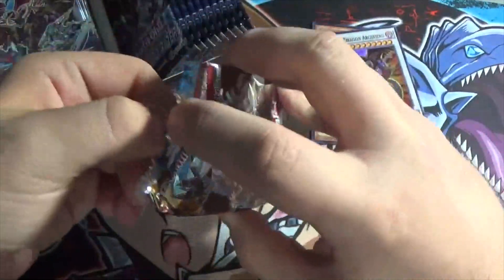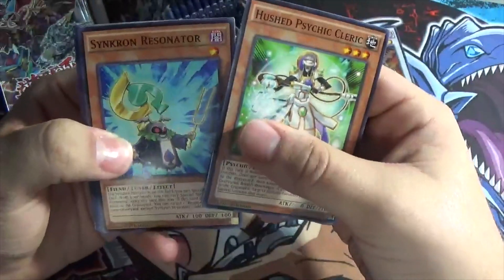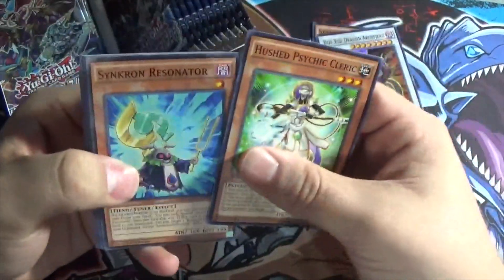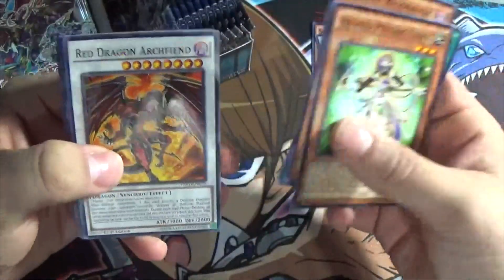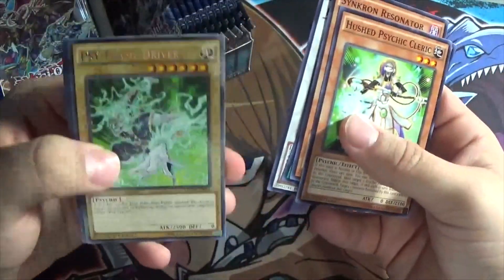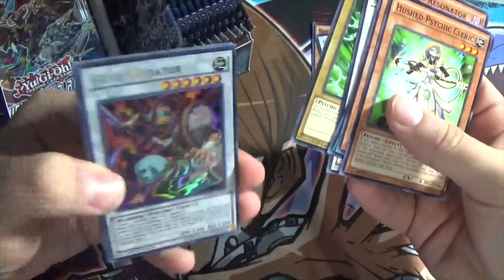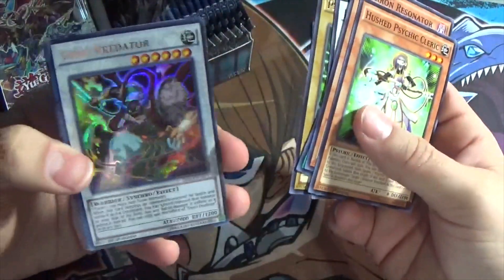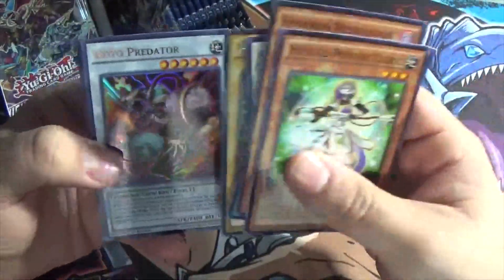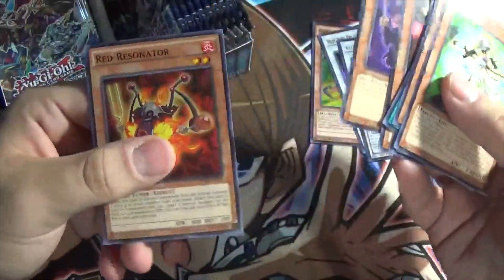Pack number three! Poshsack Ecrylic, Synchron Resonator — I remember the OCG name for that — Future Glow, Red Dragon Archfiend as a common. Ew. Psyframe Driver, which actually makes up the whole archetype for Psyframe, and our holo is Goyo Predator! There's our first ultra rare. It's not terrible. I've actually heard that this is better than Goyo Guardian because it summons a guy in attack mode, so that's not too bad. Armoroid, Chain Resonator, and Red Resonator.